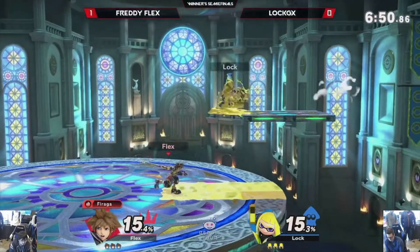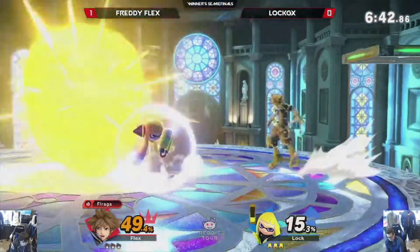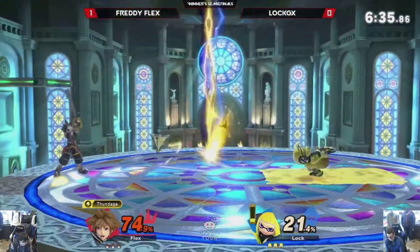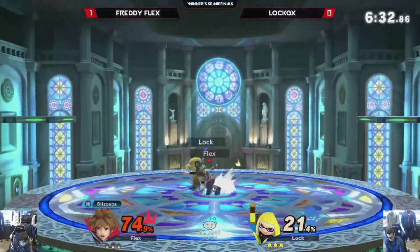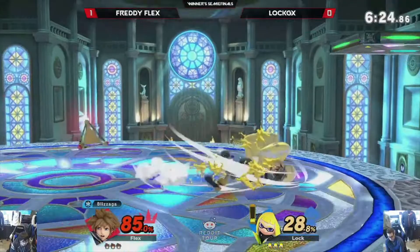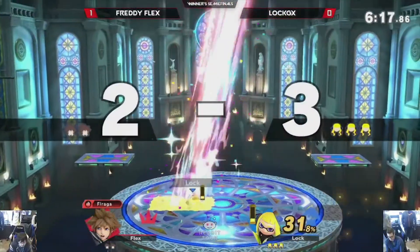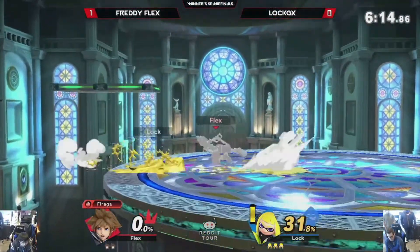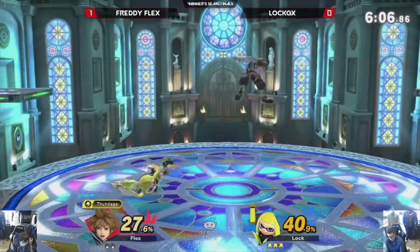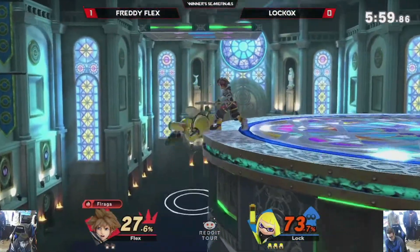I think he had the advantage for most of it. I lost track of who was who, honestly. I'm pretty sure he was taking the stocks first — he just ran into a few things. Did not get the nair. He's going to get a roller combo — no, he's going to miss. Inkling, I still think it's top tier. However, if you're being super serious, you have to put in so much work, much more than any of the other top tiers. And I think this is a really good matchup for Inkling because you can't Sonic win — Inkling just gets a free roller. You cannot Sonic win.